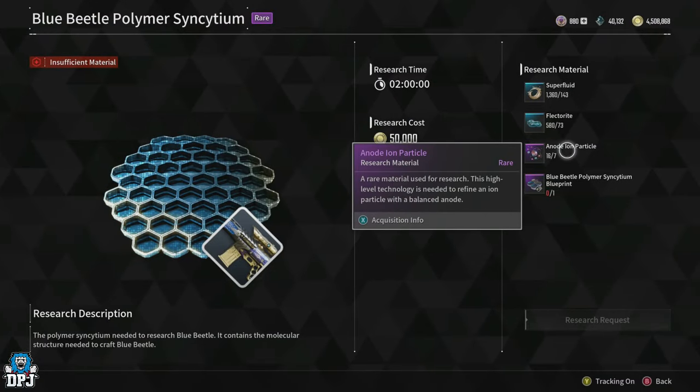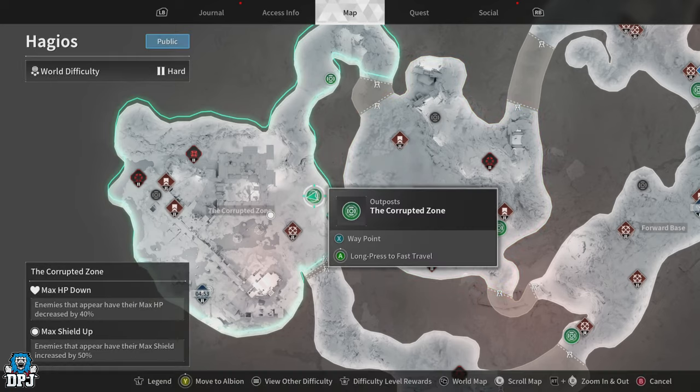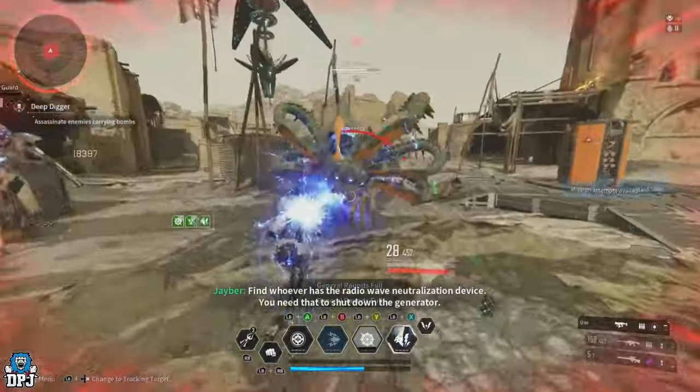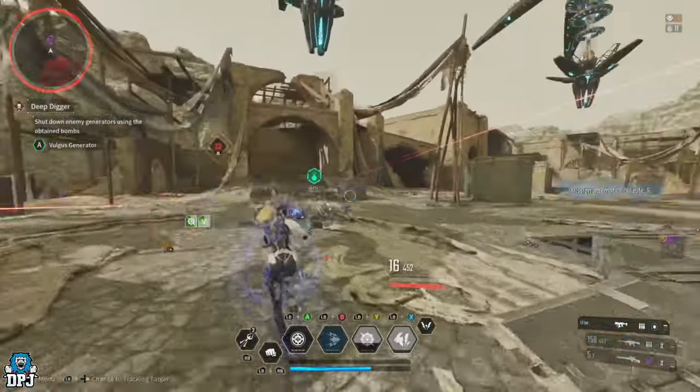For the annulled ion particles, the best place is the Haggiest mission of the Deep Digger, on the far left side in the corrupted zone area. Here you can get between 3 and 5 every 5 minutes, depending on how fast you can run this mission.